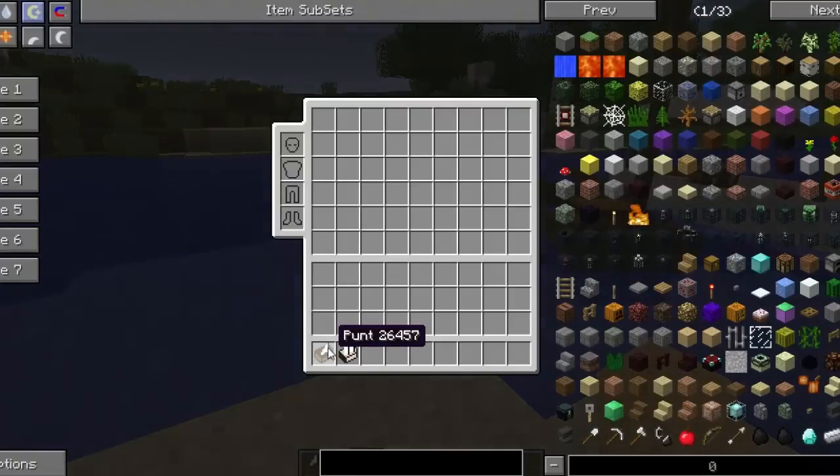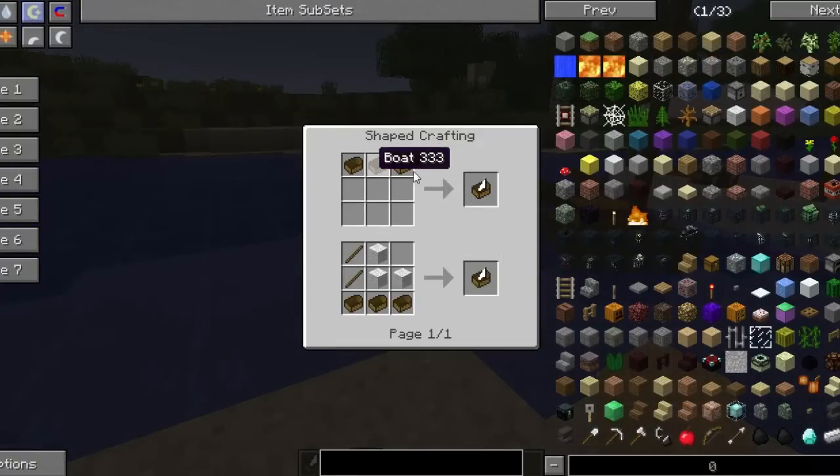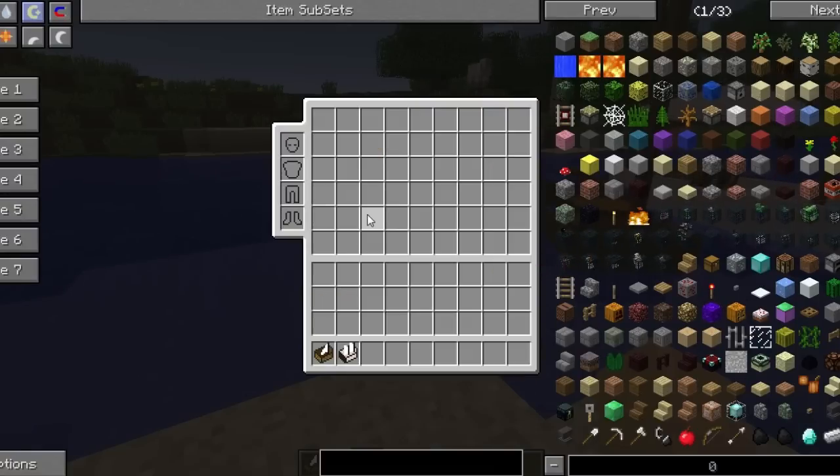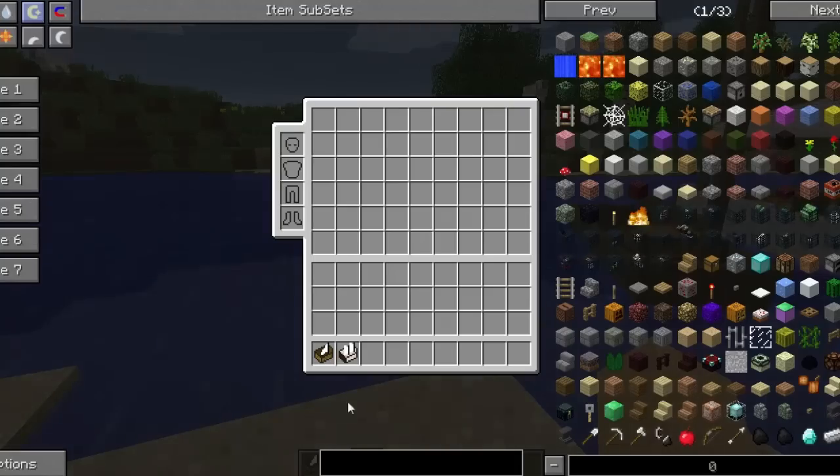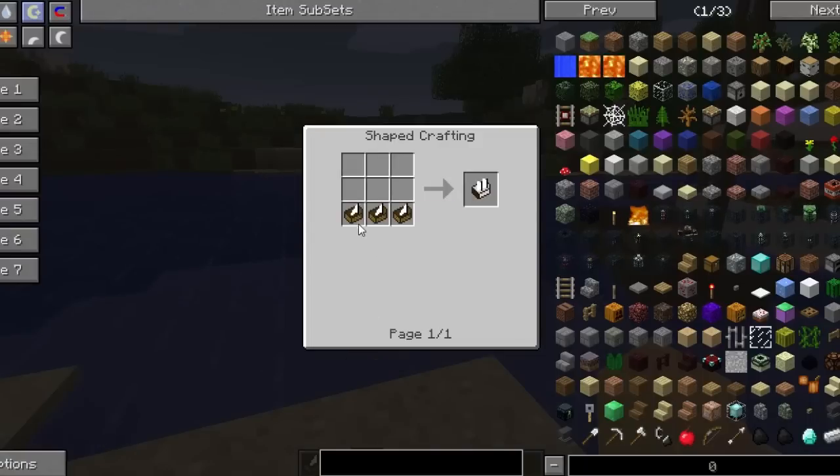The first one we have is the PUNT, and for this one you need three boats. You have three boats, or you can just do three boats with three wool and two sticks, depending on how much you want to waste.